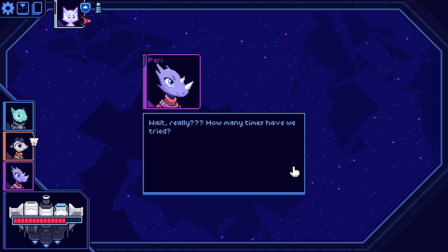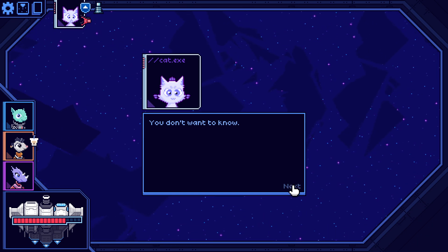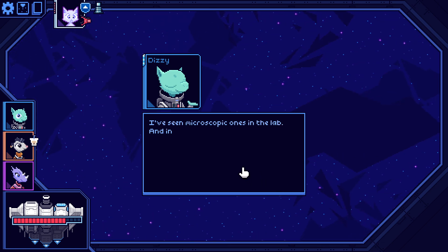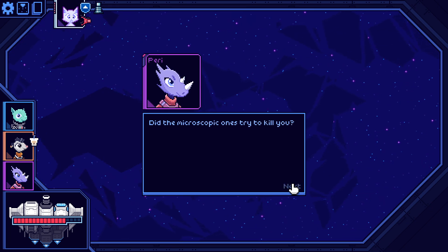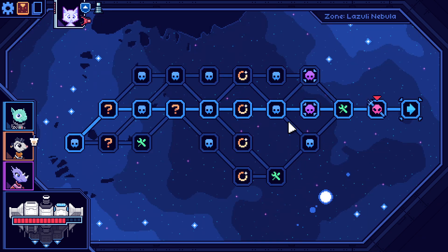'First time you guys managed to beat that thing — really? How many times have we tried?' '517 theoretically.' 'What was it?' 'I think it's some kind of time crystal — I've seen microscopic ones in the lab and the Cobalt particle accelerator but never so large.' 'The microscopic ones try to kill you?' 'No.' Let's keep moving.